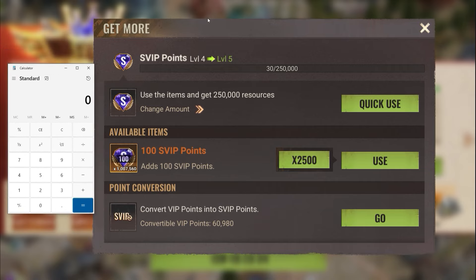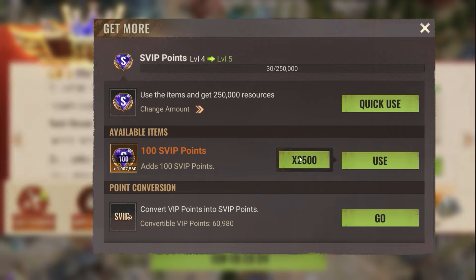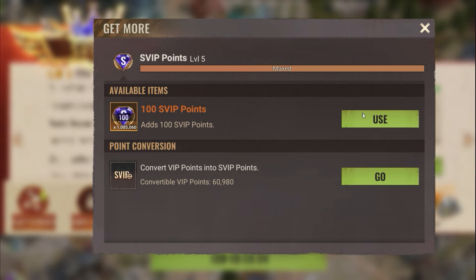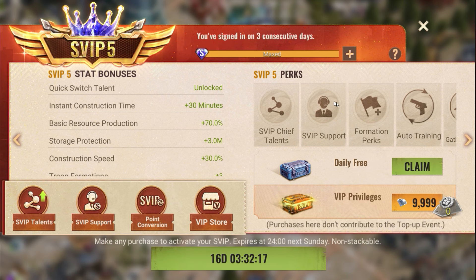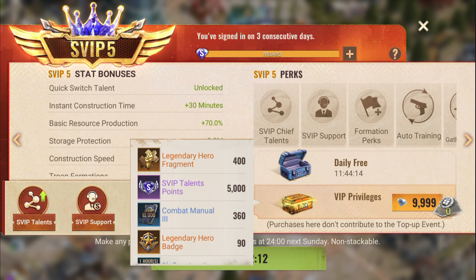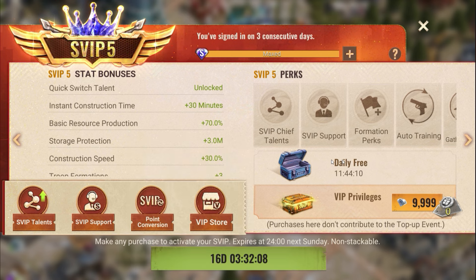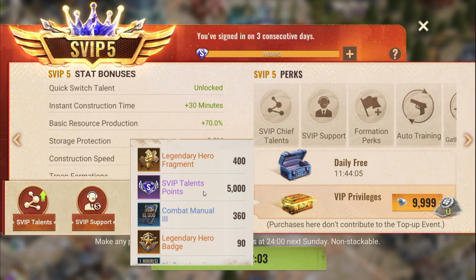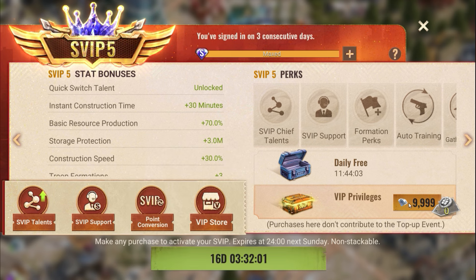Whenever you keep converting, the rates become worse and worse. Here it has reached max level — I'm not sure where else I can use these points. Each SVIP level does unlock a VIP shop where you can buy specific items.